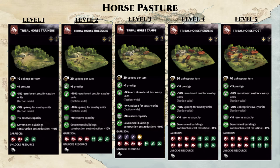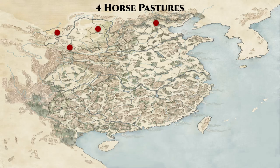Next, we have the only military-focused county in the game: the Horse Pasture. It has a linear building chain with a small upkeep, but you eventually gain 20% recruitment cost discount and 20% upkeep discount for cavalry units. With all 4 Horse Pastures under your control, you can have an 80% discount for cavalry recruitment and upkeep — potentially game-breaking given how strong cavalry is. All Horse Pasture counties are in the north, with 3 clustered in the northwest, all near cavalry-focused factions like Ma Teng, Dong Zhuo, and Gongsun Zan.